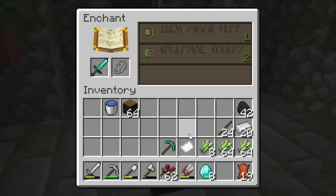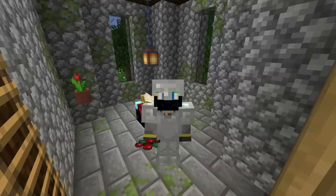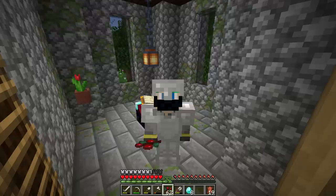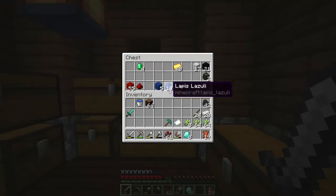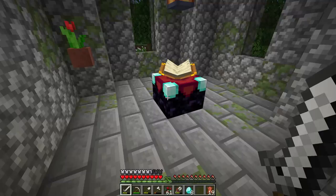To use the enchanting table, drop a tool in — let's use the diamond sword. You get some offers, but let's rewind. To enchant you need: an enchantment table, a tool, levels — we have 32, and I recommend at least 30 — and lapis, because enchanting costs both levels and lapis.